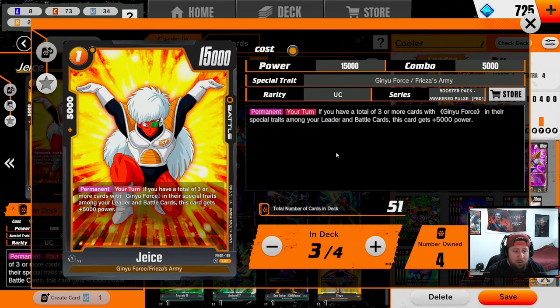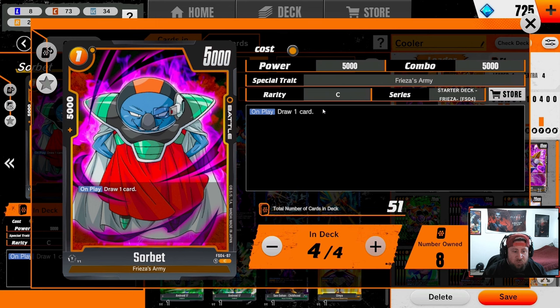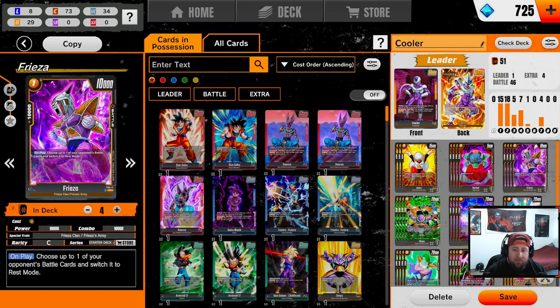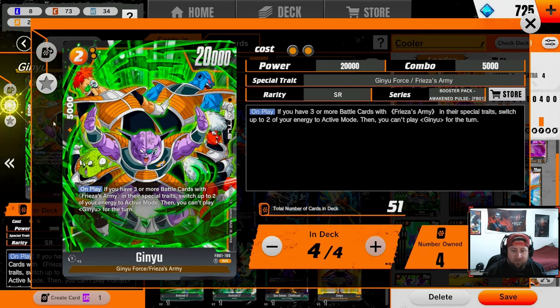Let's go over the rest of the deck. We got Jace here — he's a one-drop. We are also doing a total Ginyu package. With three or more cards we gain Ginyu Force; he becomes 20k, 5k combo, not bad at all. We got Sorbet here just to filter our hand and draw a card. Then we got one-drop Frieza which is super powerful — on play you can choose one of your opponent's battle cards and switch it to rest mode. Really good on the mirror matchup. You just play Frieza, make something rest mode, then kill it. Also a 10k combat power which is really nice.